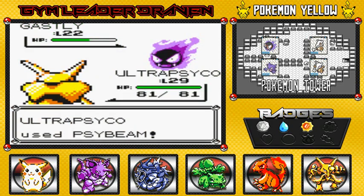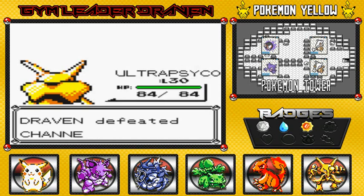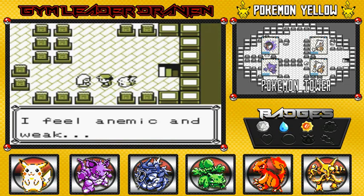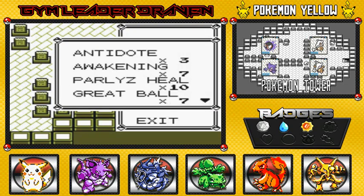Psybeam! Bye-bye! Level 30 — easiest level 30 ever. The Channeler says 'I feel anemic and weak' — kind of odd. All right, using more Repels.